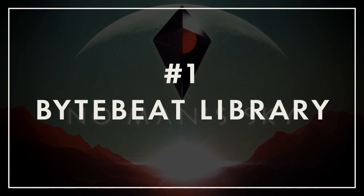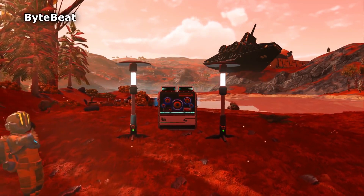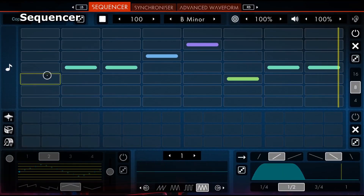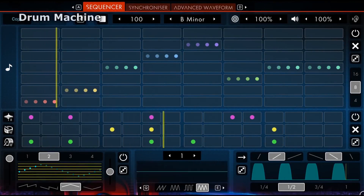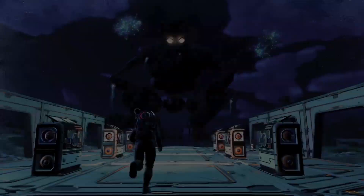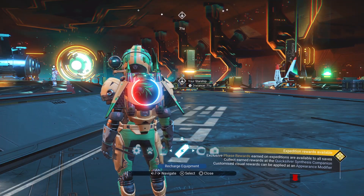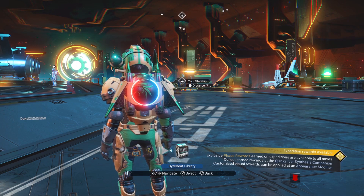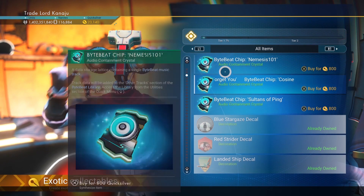Number one: ByteBeat Library. Did you know you can change the radio station in No Man's Sky? The ByteBeat music synthesizer was added to the game back in 2019, allowing players to procedurally generate and modify their own soundtracks within their bases. ByteBeats are an important part of base building for many players. However, most people aren't aware that this feature received an upgrade in 2021 as part of the Frontiers update. The newly added ByteBeat Library is a music player that you can use outside of your base. Whether you're flying between planets or exploring on the surface, you can take your tracks on the go. Track sharing, playlist creation, and even Quicksilver tracks were all supported.